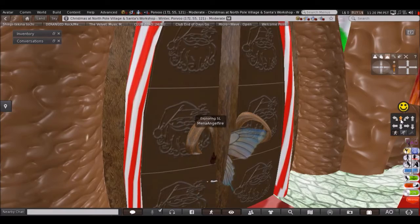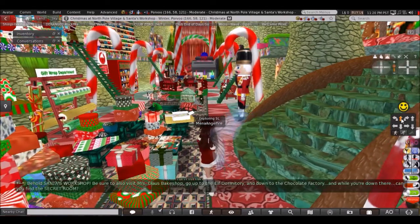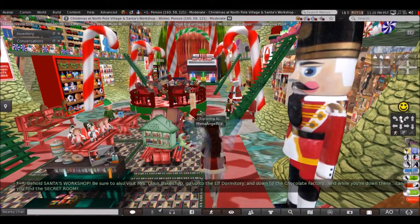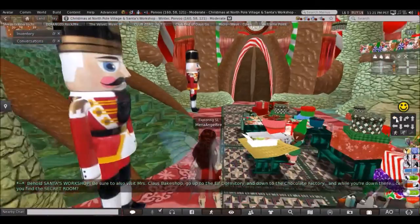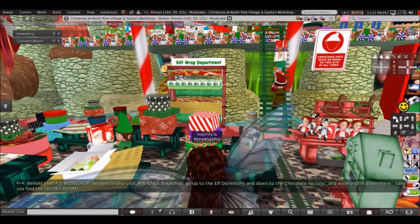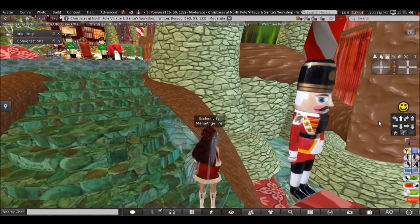Oh, I can see the door! All right, so this is Santa's Workshop. Everything's pretty cool. It's kind of cold with this outfit. Toys, elves, nutcrackers — I'm not going to say anything more about those guys.